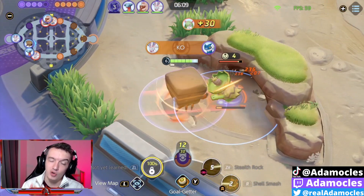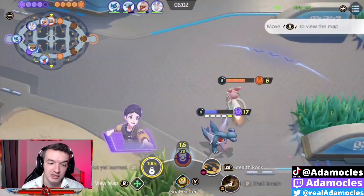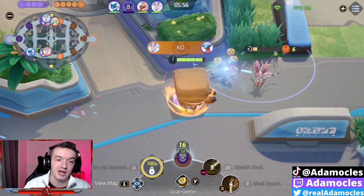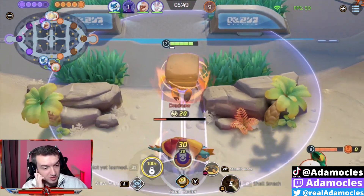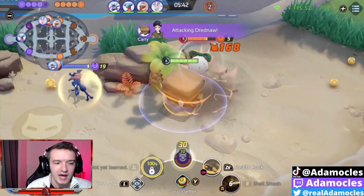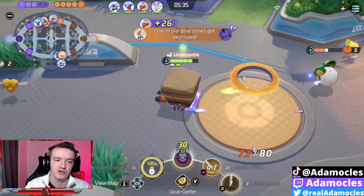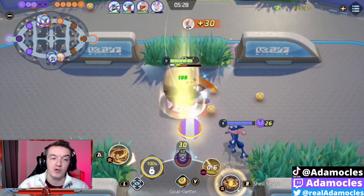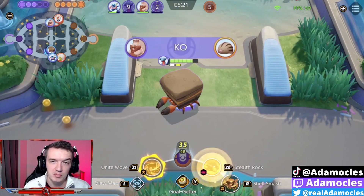But like I said, I'm going Goalgetter because I found that there were a lot of situations where I would be in a position to take Dreadnought with the Stealth Rocks and Fluffy Tail combo, and I would go in and try to steal it — maybe I do get the steal — but the amount of times that actually happens throughout the course of a match where I'm in a position to do that and I'm not getting zoned out by the enemy team while my team ignores me was happening in an exceedingly large amount. So I called an audible and switched over to Goalgetter just so I was sure I could get these scores without relying on my teammates.